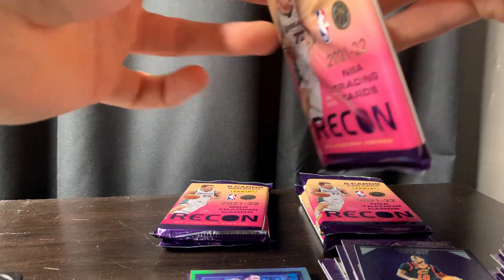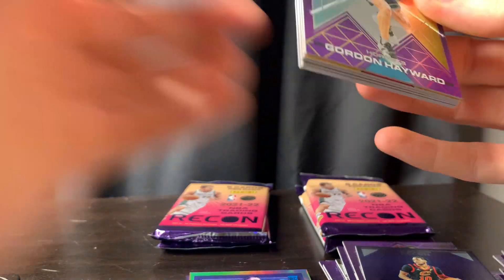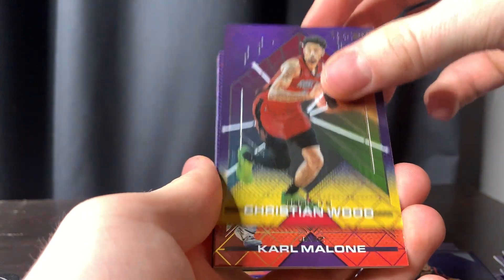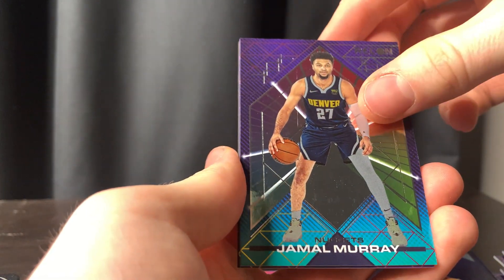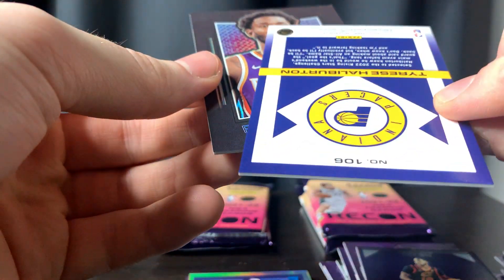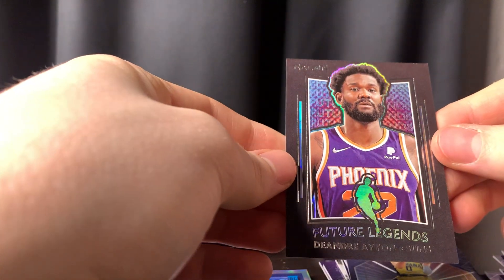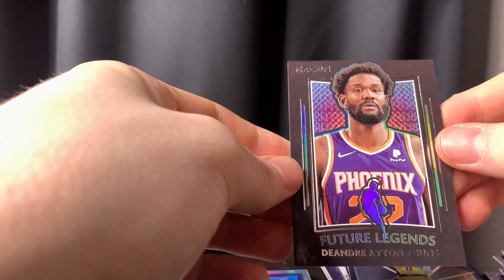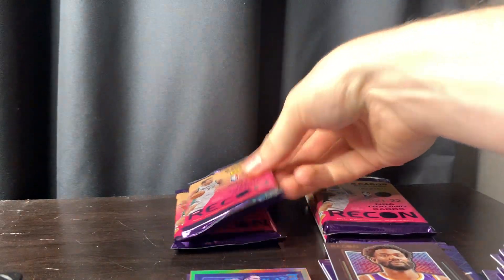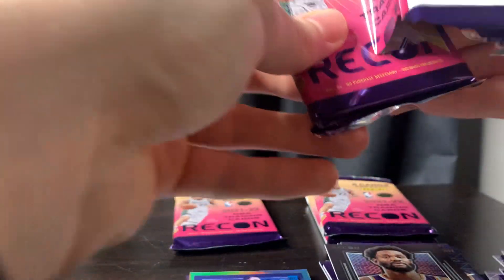We're halfway done. Number six — we got another Hayward, Christian Wood, Karl Malone, Jamal Murray. We got a Halliburton. I need to figure out what this is because it's crazy — we got an Aiden Future Legends. Wow, we're coming in with the crazy parallels.